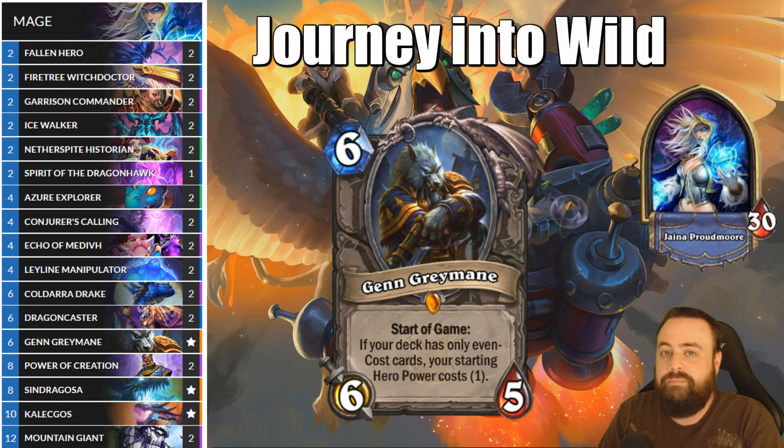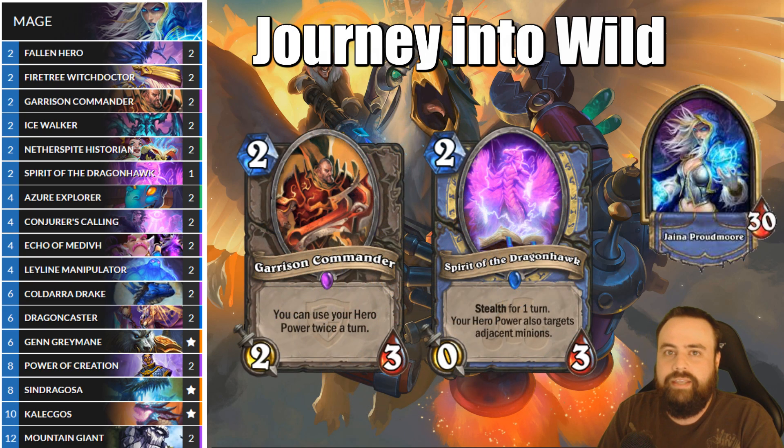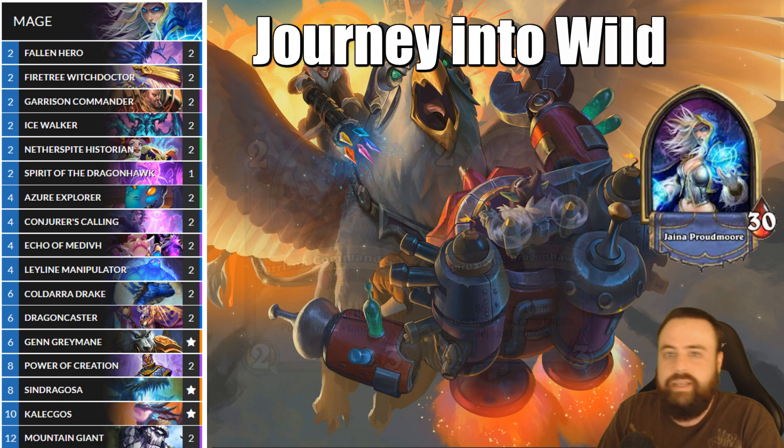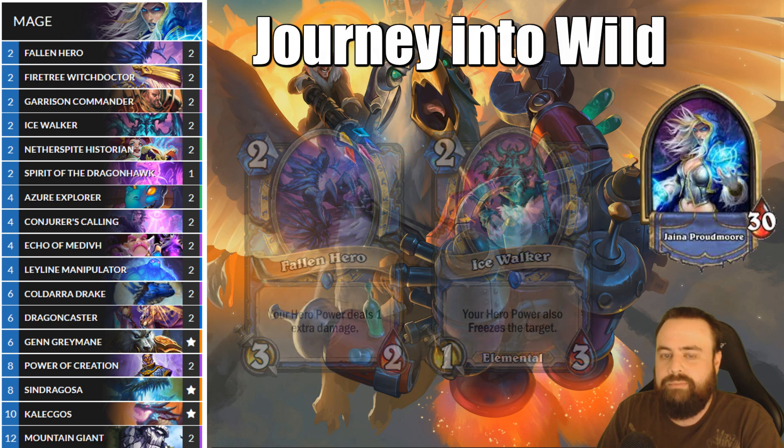This deck rests on three big pillars. Number one, we are a hero power centric deck and a lot of the games we try to finish with a Cold Air Drake combo. A lot of the hero power stuff costs two mana — whether it's Fallen Hero, Garrison Commander, Ice Walker, or Spirit of the Dragonhawk. These cards generally give us a turn three play, where normally in a Gen deck we can't have a three cost card. These two mana plays all of a sudden turn into three mana plays because we are Gen.